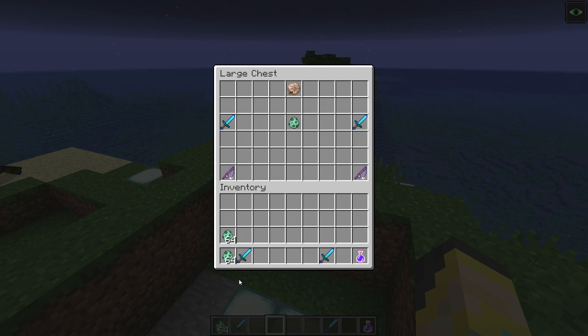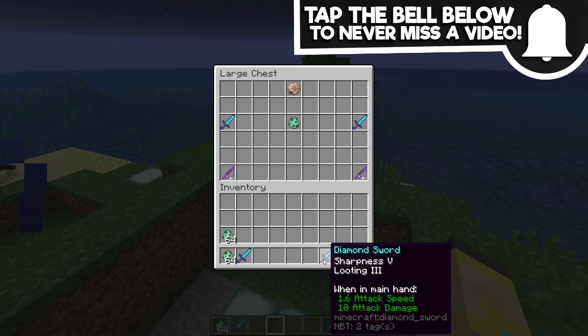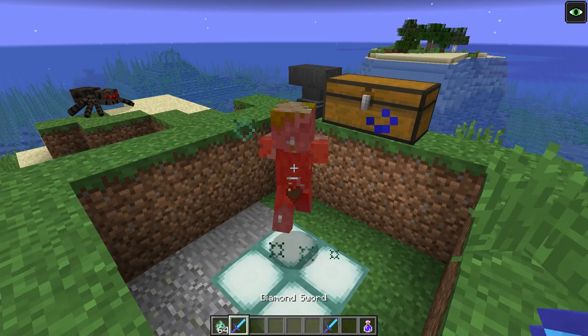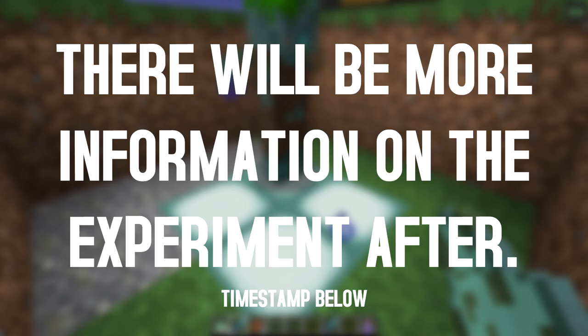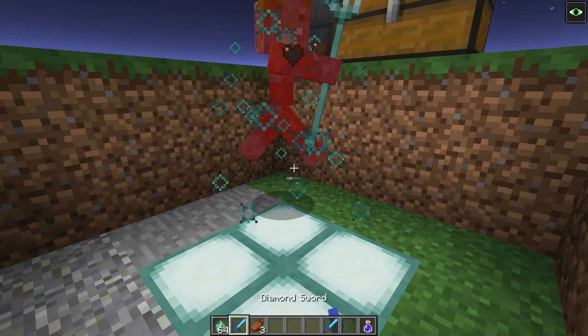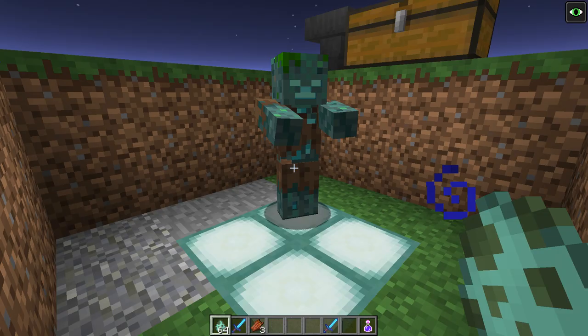So my method: I have two diamond swords — a Sharpness V one and a Sharpness V Looting III one. I'm going to spawn a drowned, kill it, and see if it drops the shell. I'll keep track of how many drowned it takes to get one shell, then do the math and multiply. This is going to be a rough estimation since spawns are completely random, but I'm trying to figure out how long it takes to get a single shell.